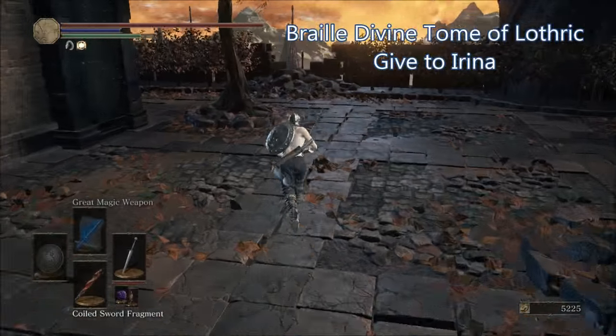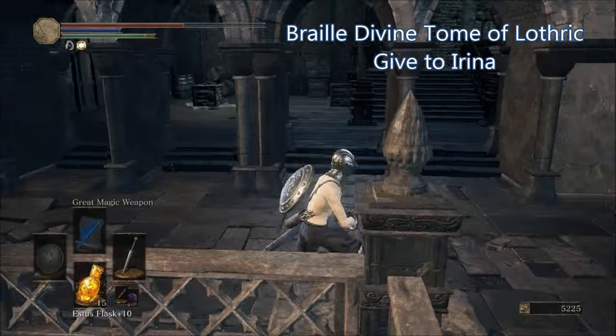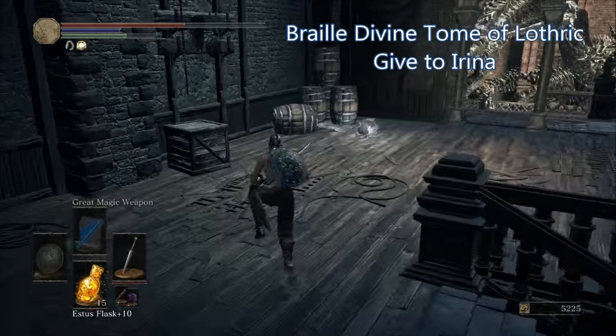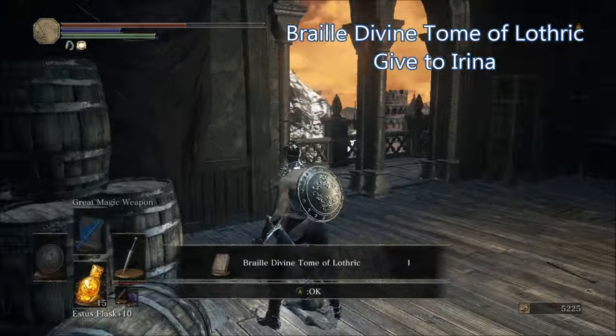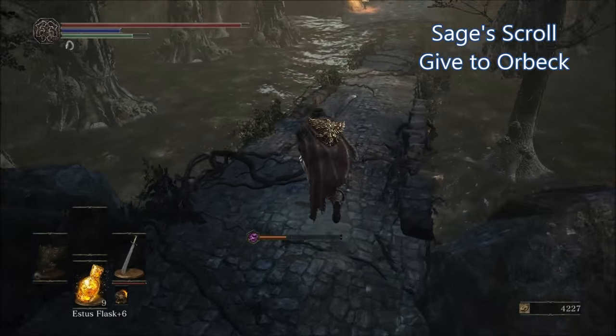To get the Braille Divine Tome of Lothric, start in Lothric Castle right outside where you fight the Dragonslayer Armor. Turn around and you will see a broken wall — drop down, turn around, and head inside that room where on a corpse you will find the Braille Divine Tome of Lothric.